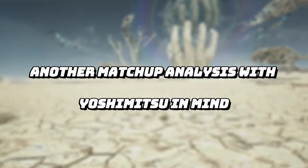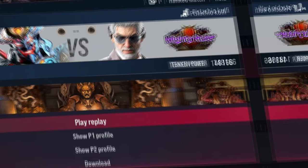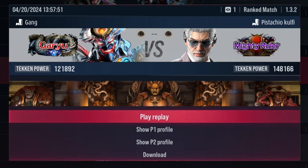I'm doing another matchup analysis with Yoshimitsu in mind. The player to the left is the Yoshimitsu — they're at red ranks at Garyu level. The victor to the right is Mighty Ruler rank. With these kinds of videos, I analyze exactly what the Yoshimitsu is trying to go for, what they could have done in the situation, what they've done correctly, and I'll also try to control the character to show what you could have done to improve your own gameplay.